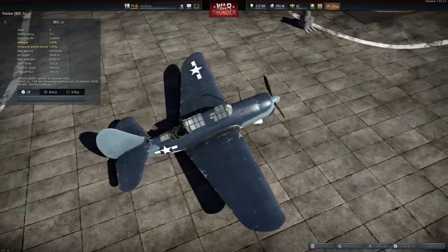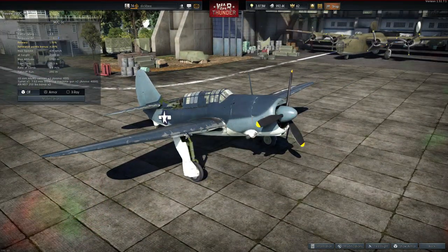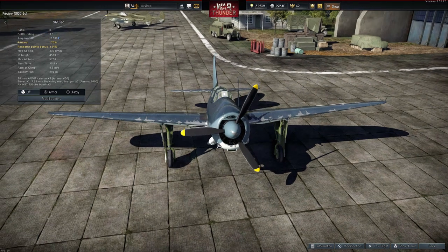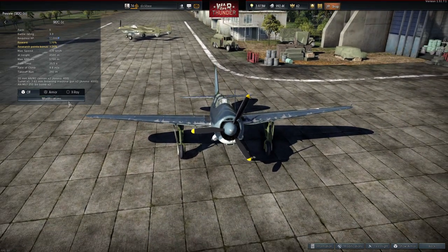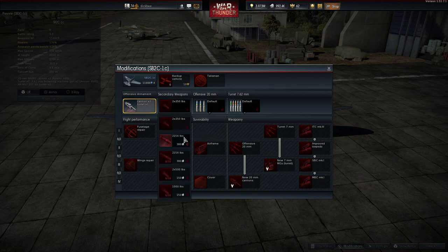It's a 3.3, looks pretty dope. It's got these twin mounted tail gunners, it's got two 20s in the front, which is very interesting — we're going to see how those play out. And it's got a pretty decent bomb load for this tier: two 250s, two 216s, torpedoes, and two 500s — 1000. Pretty good.